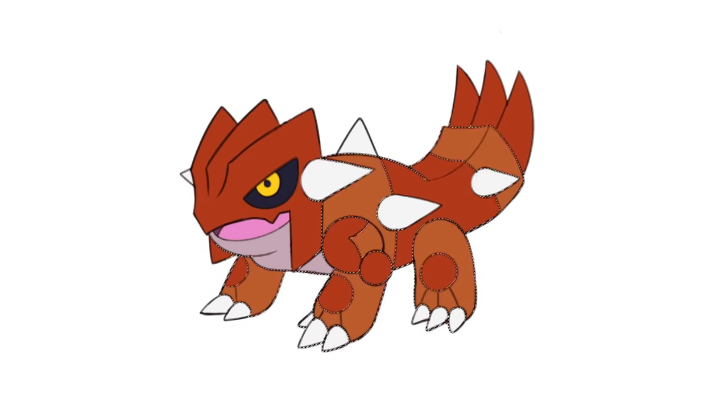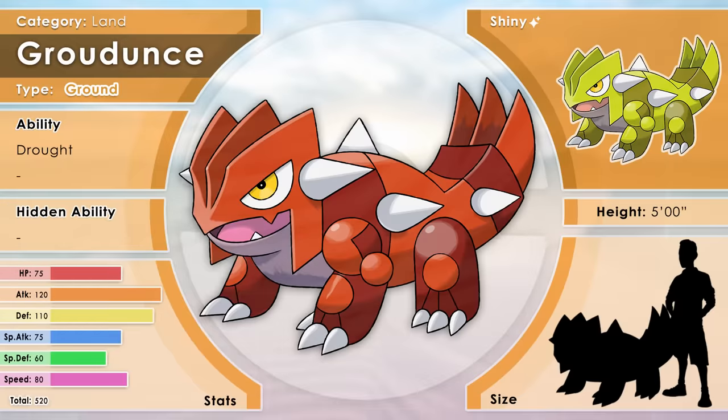A spike on its back keeps it safe from attacks above. The colors were tricky since it already looks so much like Groudon — I didn't want to give it Groudon's exact color scheme. The thorny lizard inspired these color variations, almost like camouflage to blend into hot deserts and volcanoes. The final version has white eyes to make it cuter. Behold: Groudonts, the Land Pokemon — a Ground type.